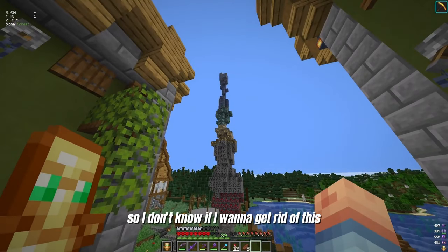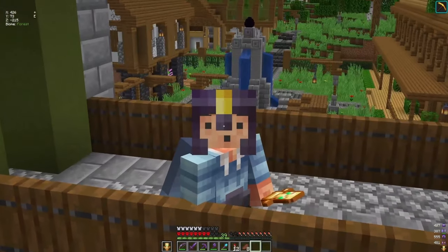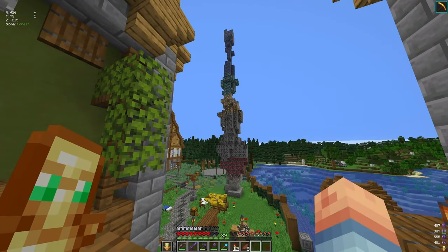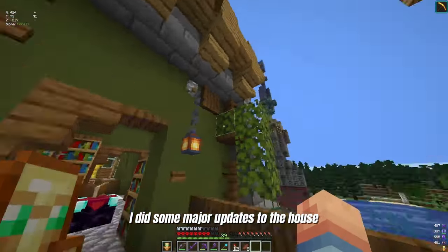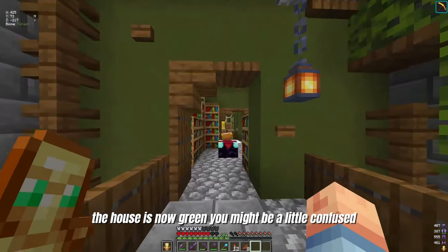I don't know if I want to get rid of this display. It's not the prettiest thing — I just kind of plopped stuff down and that's what it came out as. I'm going to leave it. If you guys haven't seen last episode, I did some major updates to the house. So you could probably tell if you missed that episode — the house is now green. You might be a little confused, so go watch that episode.